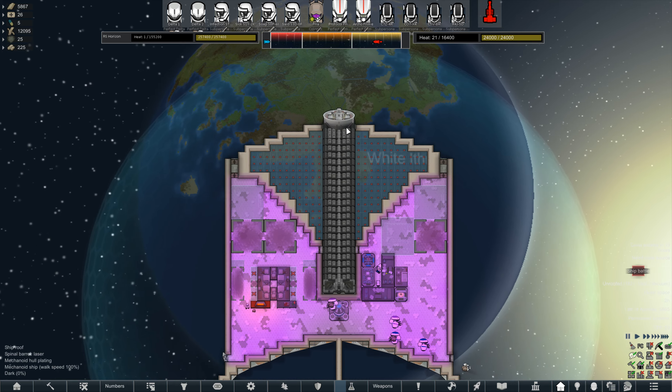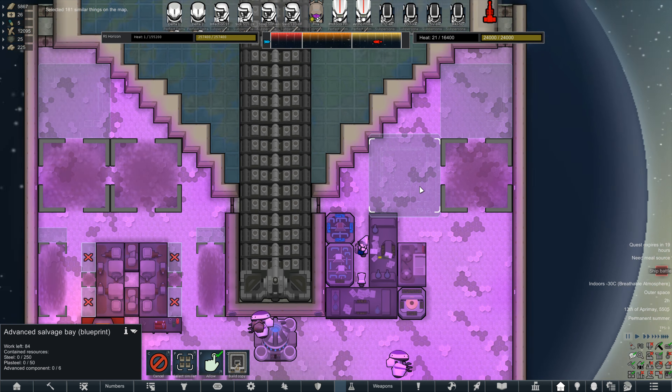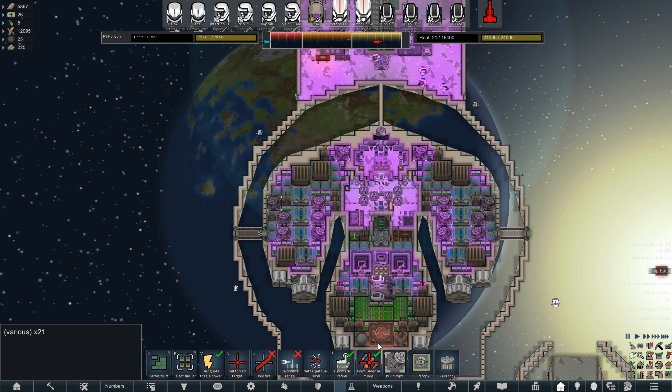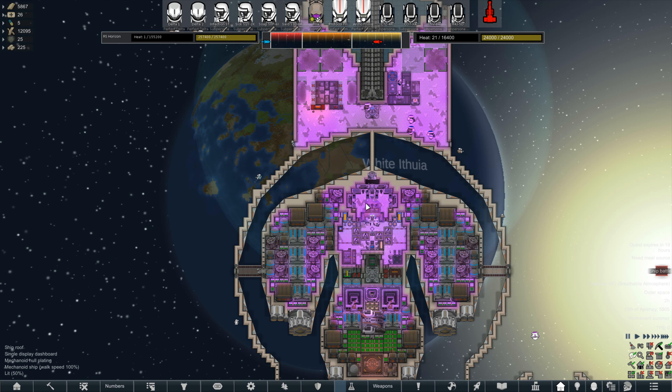Okay, our first ship battle with our spinal weapon set to go. Let's unforbid those - we are building more advanced salvage bays up here so that should give us more capacity for salvaging. We might remove them from this ship to make room for other things. Let's advance - select all our guns, that is selecting the capacitor as well - and we're going to see if we can get a beam just carving the ship in half. I keep mentioning that but I really do want to see that.